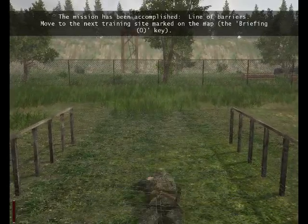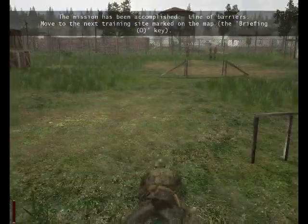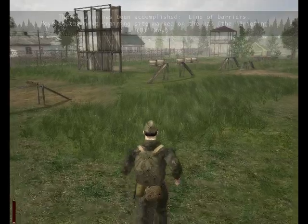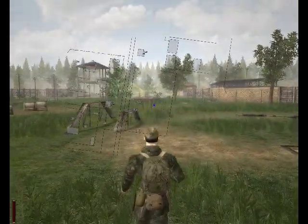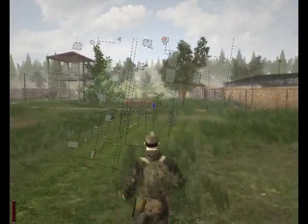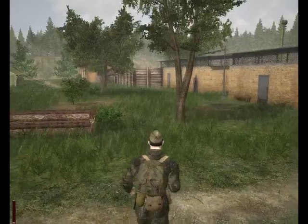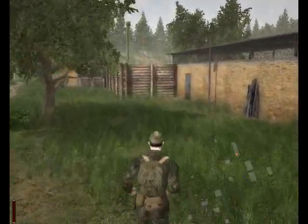Yes, this mission has been accomplished - line of barriers done. Move to the next training site on the map, marked by a 1. Now we have a mini-map here. Press Tab and it comes up. You can press the plus and minus keys to zoom in and out, press Tab again to move it down to the corner, or press M to get rid of it completely. We'll be using that mini-map a lot.